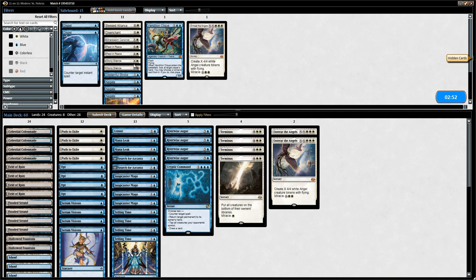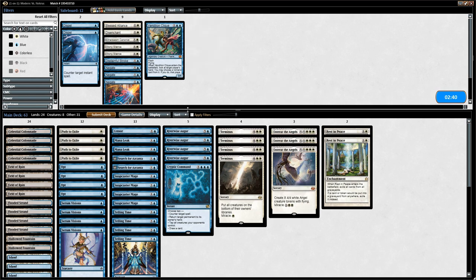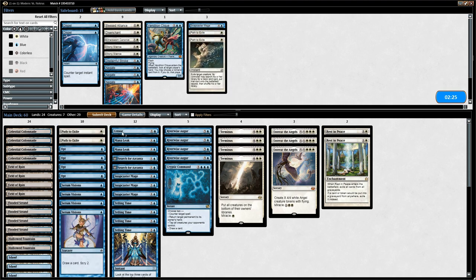On to sideboarding against Mardu Pyromancer. We definitely want the Rest in Peace here. Vendilion Clique is pretty bad against Lingering Souls. I could see adding an Entreat since the opponent is pretty heavy on discard. Given that we bring in Rest in Peace, I could see shaving a Snapcaster Mage. Path to Exile is also pretty weak against the opponent — I'd rather have Terminus. Maybe this configuration is fine.